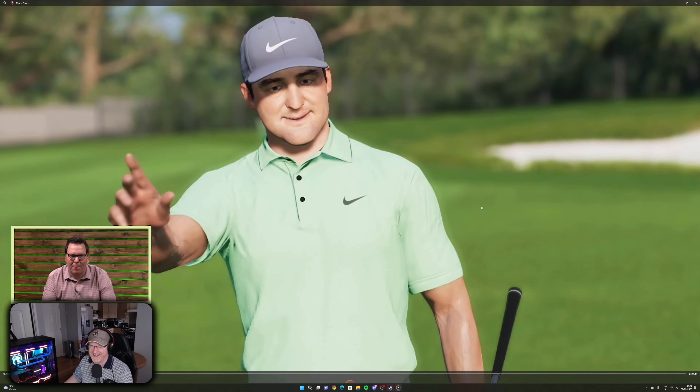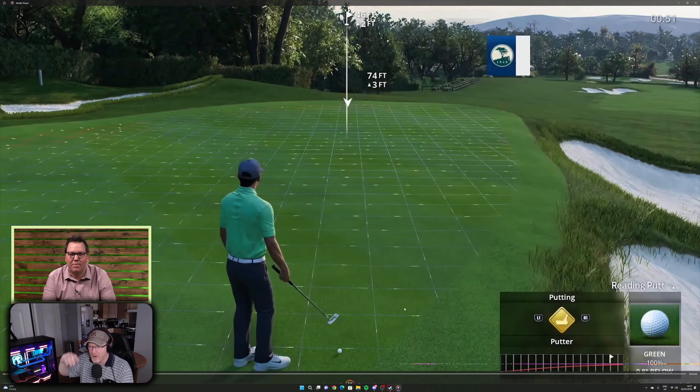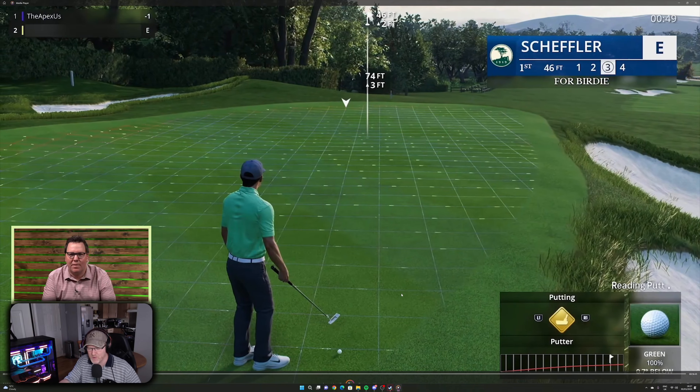What's going on with that character? While we've paused it here — when are these golf games going to give you animations that accurately reflect the kind of shot you've just played? He's just literally played his second or third shot into a par four, he's off the green, about 50 feet away from the hole, and he seems really happy with the outcome — waving to the crowd, smiling. Do you honestly think a pro would be happy with that? Come on developers, it's 2023.